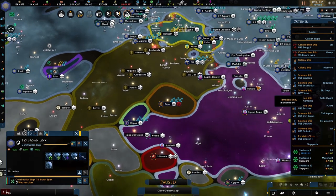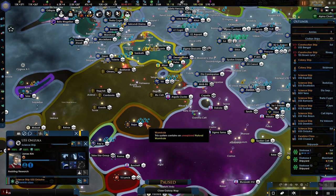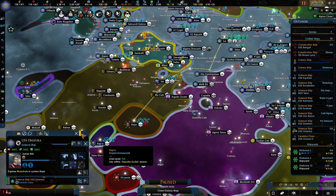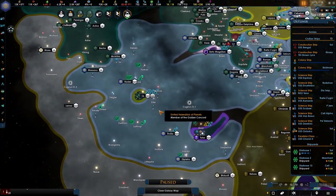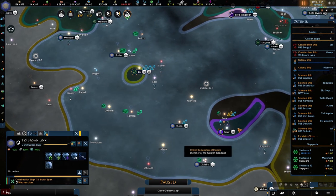Construction ship is not doing anything. Let's see — explore wormhole. Let's see if we can actually make a shortcut. You are not doing anything.